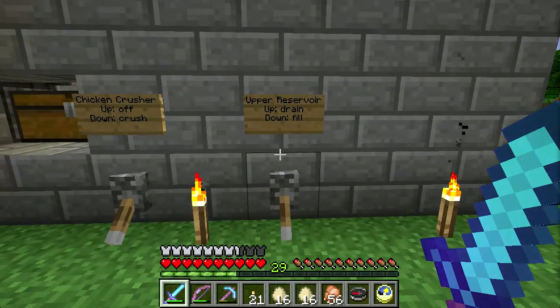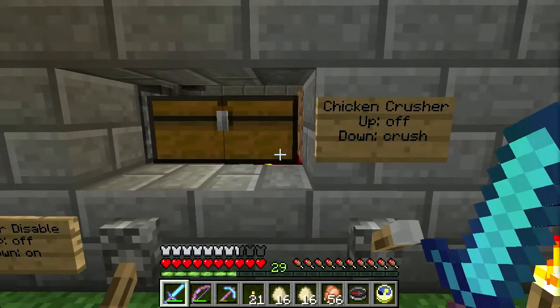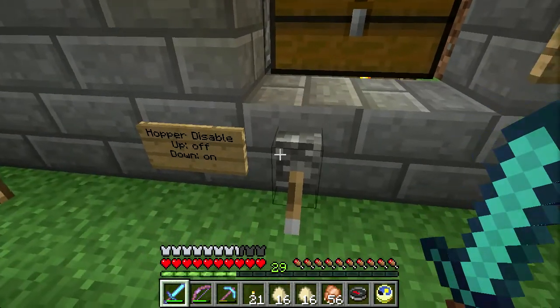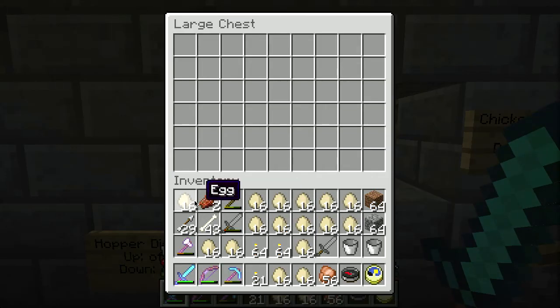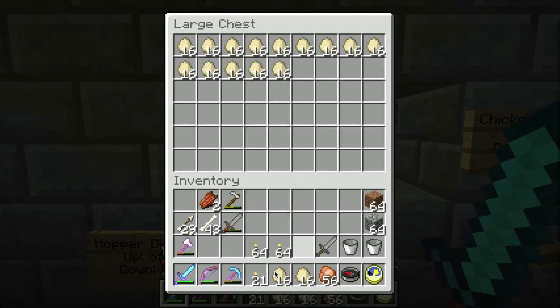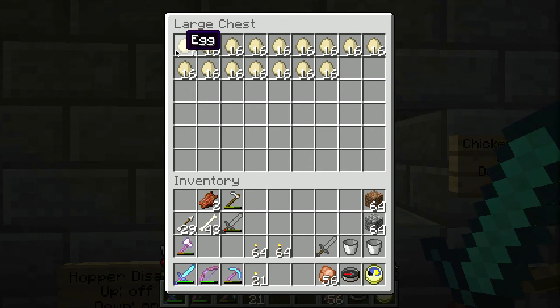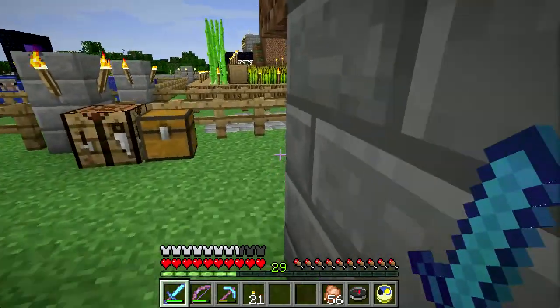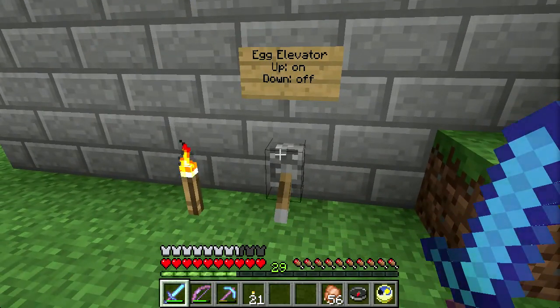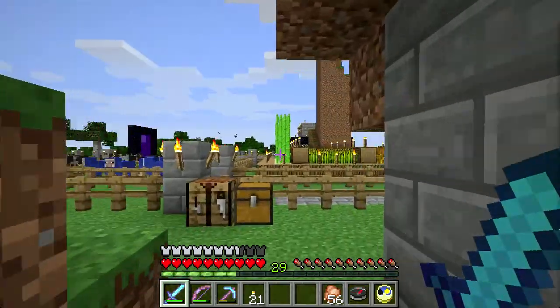So what I want to do right now: make sure the upper reservoir is filled, which it is. The chicken crusher is off. We can see the water up through there now. The hopper is disabled. We are going to fill up our chest here, and the hopper will not take the eggs out of the chest yet. When I turn off the hopper disable, you can see they are starting to flow out of the chest, into the hopper, and through the hopper into the bottom dropper. When those fill up it'll stop flowing. We want to turn on the egg elevator in the meantime.